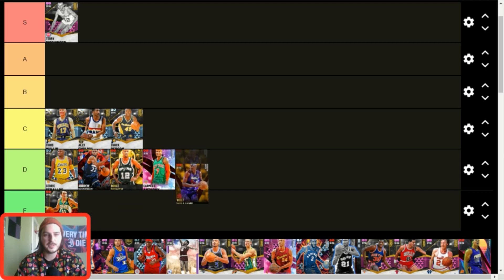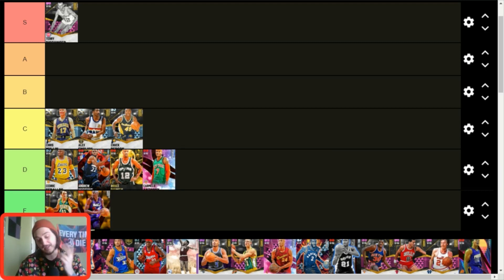Walt Williams — F tier. I honestly think they messed up putting him at small forward — he should be small forward/power forward. There are no redeeming factors: he's slow, can't dribble, can't shoot. He can attack the basket only because he's big, so he just runs into larger players and gets squashed. Not a fan.